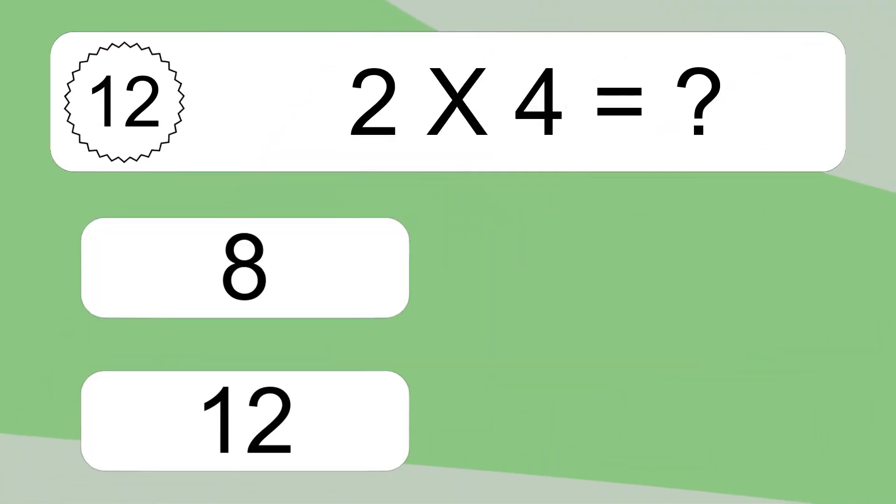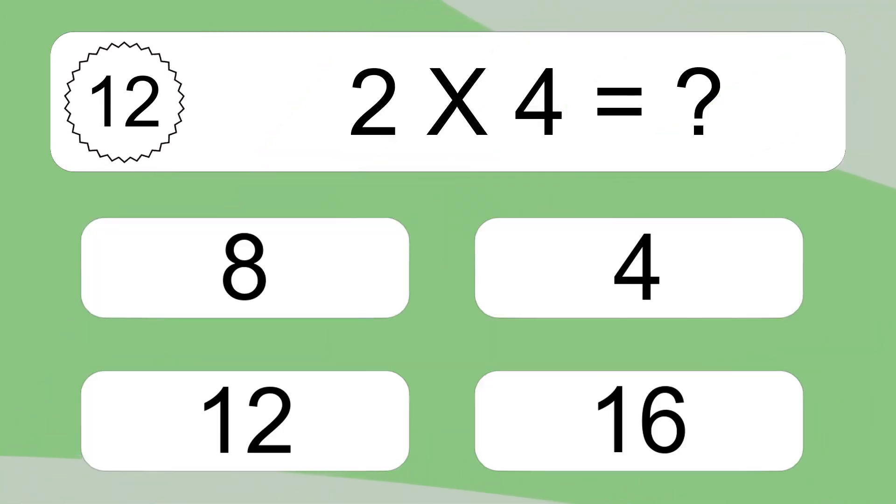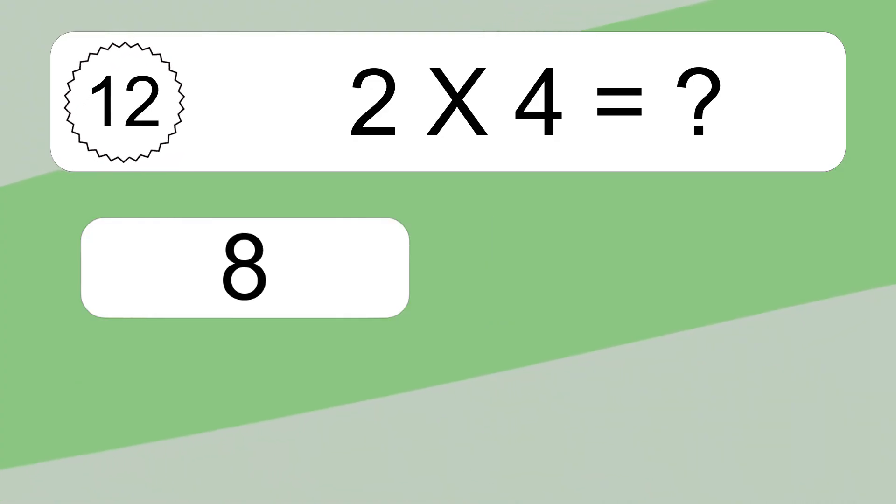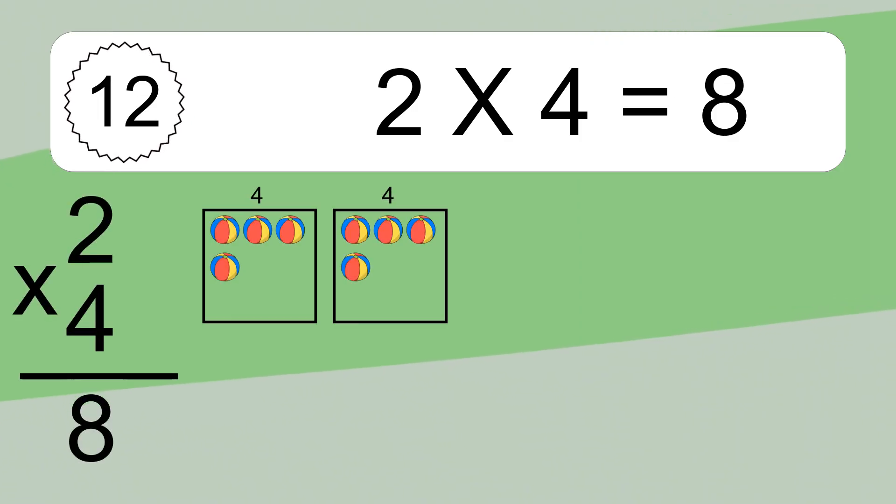2 times 4 equals 8. We have 2 boxes and each box has 4 colorful balls inside. If you count all the balls in all the boxes together, you will have 2 times 4 balls. This equals 8 balls.